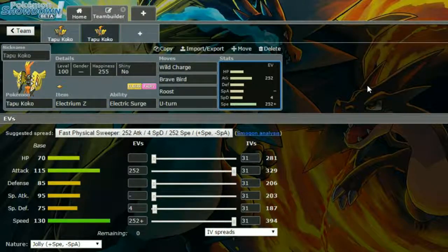Wild Charge does cause some recoil damage, but it's a really strong attack. Brave Bird is the same idea — Wild Charge is boosted by STAB, Brave Bird is not. Roost heals you back up, and U-Turn gets you out of there when needed. U-Turn can also do chip damage and break sashes. It gives you the upper hand sometimes, especially if you're leading — lead with a fast mon, U-Turn out, bring in something well matched up, and play from there.